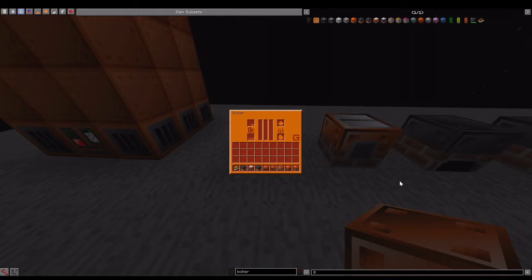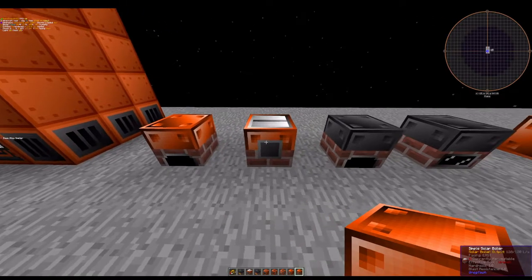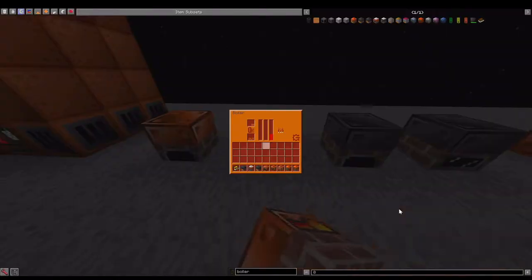Here we have the steam gauge — this shows how much steam is in the boiler. This is the water gauge — it shows how much water is in the boiler.